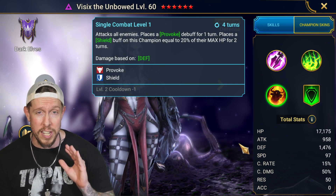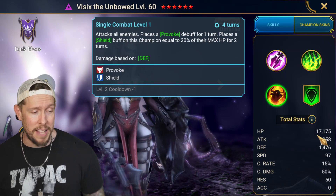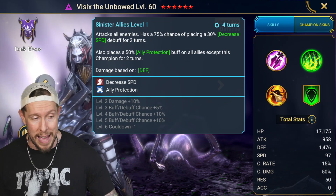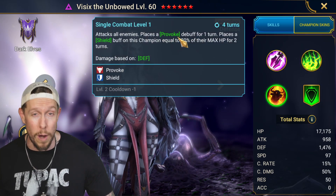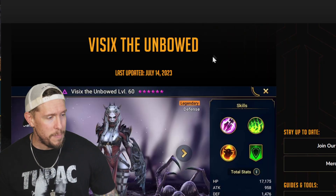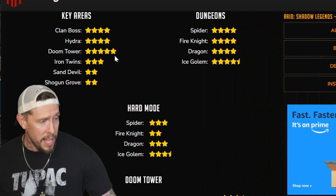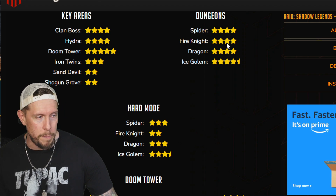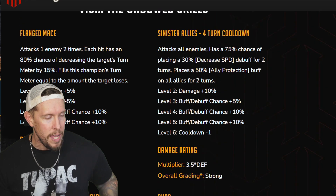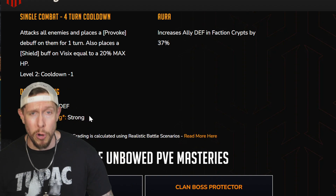One thing to be cognizant of before even looking at the build: she takes a ton of damage and can be challenging to keep alive. Her defense is fine but HP is low — ideally you'd want 21k–23k or more. She's not only taking ally protection damage and normal battle damage, but also all the provoke damage from enemies. Survivability has to be factored in heavily. She rates a 4 on HellHades for doom tower, 5 for doom tower floors, 4-star for hydra, 4-star for spider, and truly shines in Ice Golem and Dark Fae.